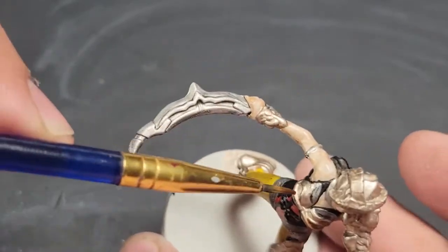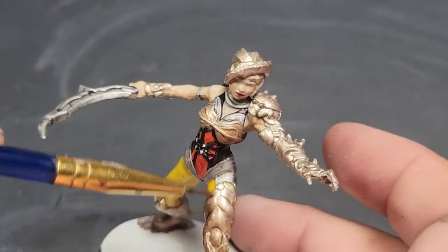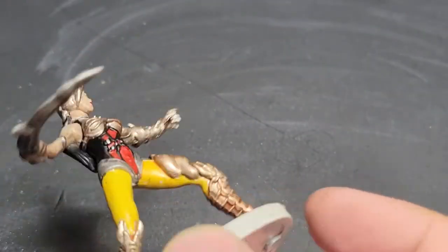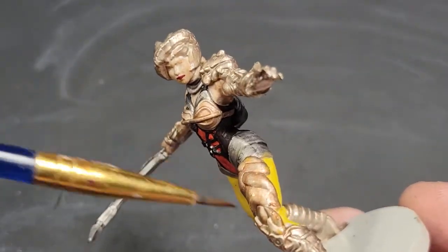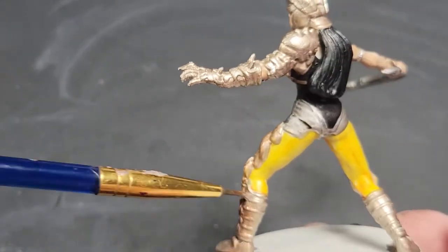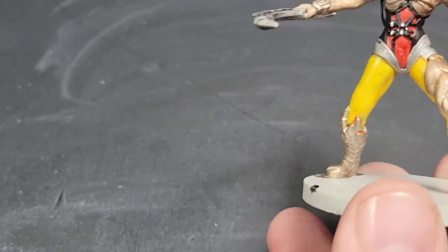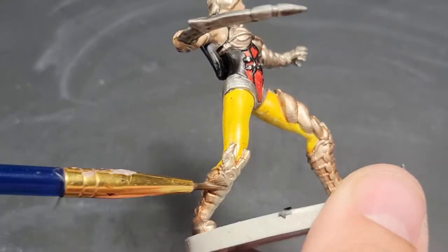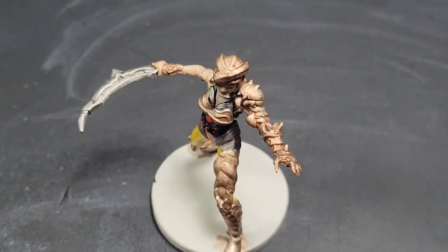I'm doing Reikland Fleshshade next to kind of help tone down the canoptic. Well, no — it was to bring out the goldiness of the gold because Reikland Fleshshade has those red tones in it. It usually brings out gold very, very well. But with this Canoptic Alloy it kind of turned it into like a rose gold. It's very pretty — it's just not working for Scorpina, it's not her jam at all.